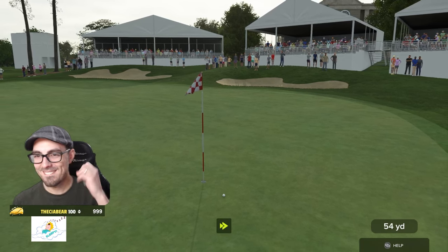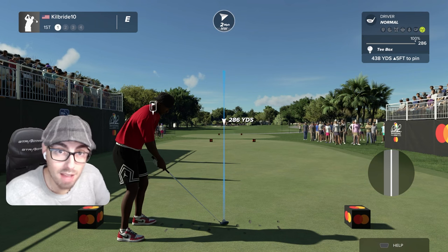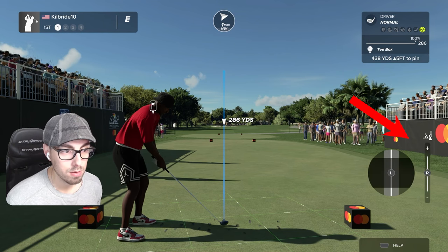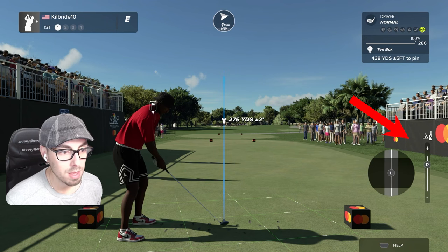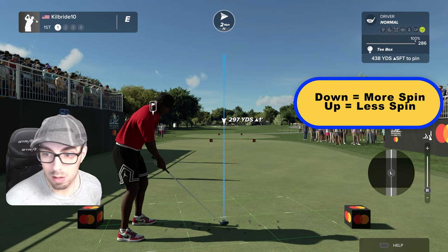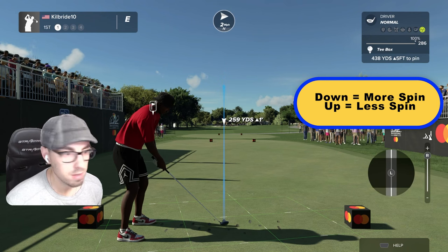Stick around as we go through all the different variations of spin on the different shot types and how you can use it to improve your game. Spin is something that you can control on every single shot, even if you are using a driver. Start by holding the left bumper — on your screen you will see this pop-up box in the bottom right-hand corner, and you can then manipulate your spin control with your right analog stick. If you go down, you are increasing the amount of spin.